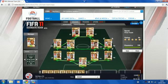Walcott at right mid - I wanted pace on the left and right mid, so I've gone with my quickest available players. Walcott's in the team with his 94 pace.